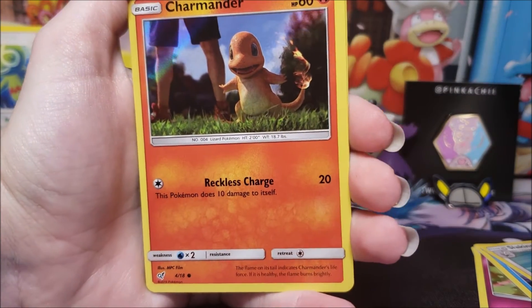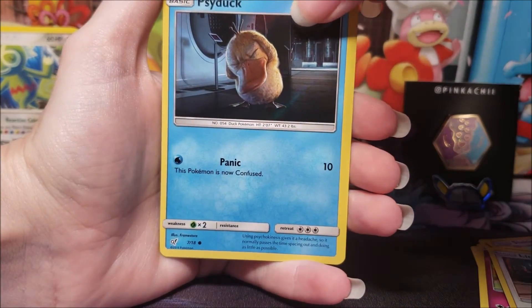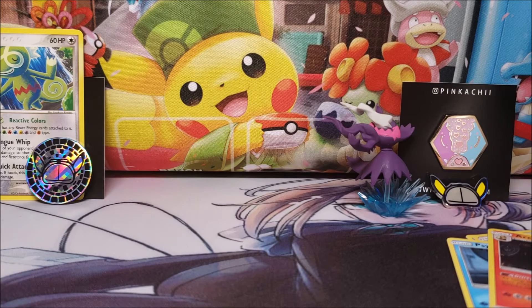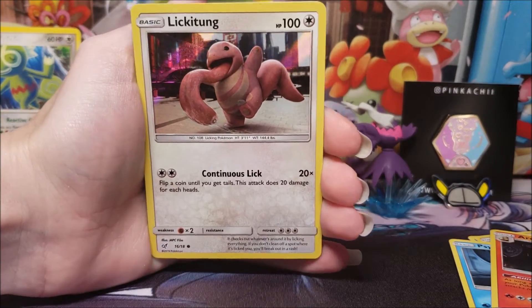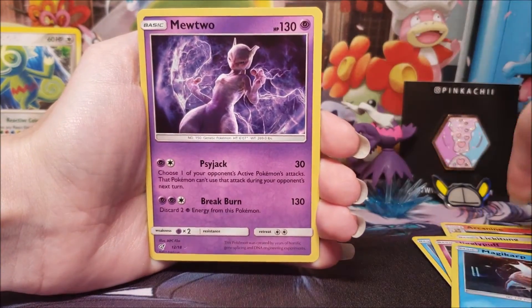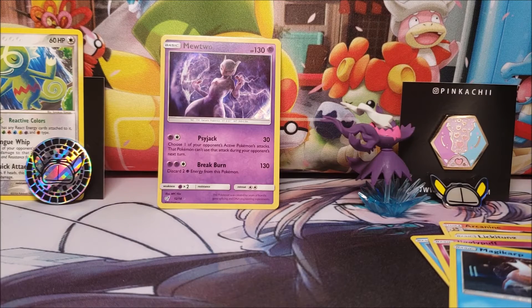Here is the second one. We have Charmander once again with Reckless Charge. We just need Greninja — I've seen so many people struggle to pull him. Let's hopefully get him here. Maybe they made it that way because he has his own box.